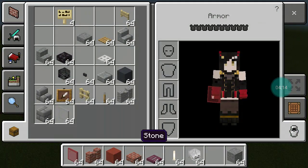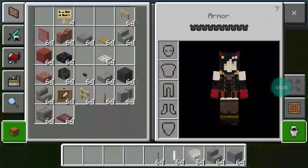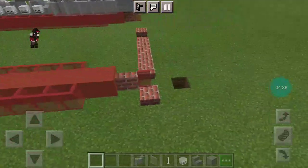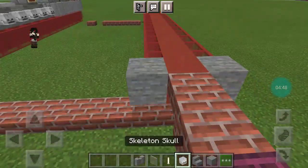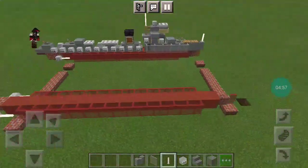Moving in to layer 2. Go to the back of the ship — put spacer blocks on the glass panels right here, and a skeleton skull. Then replace the spacer blocks with end rods and then you have the propellers.